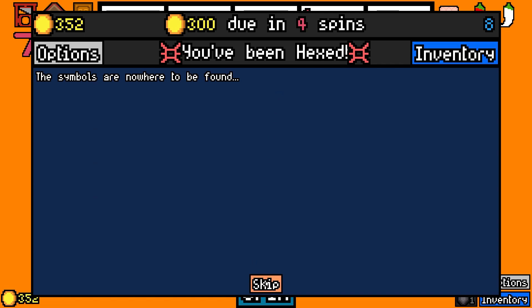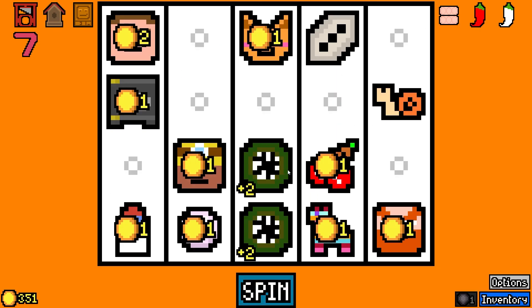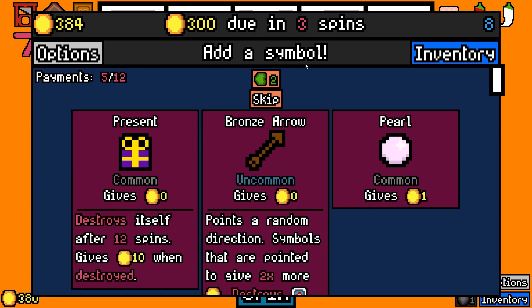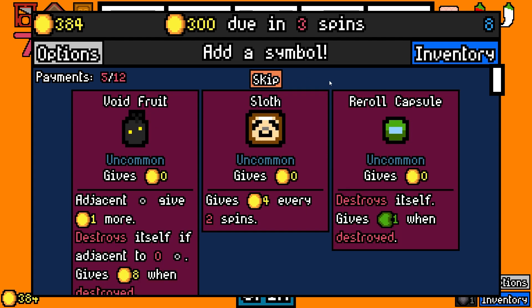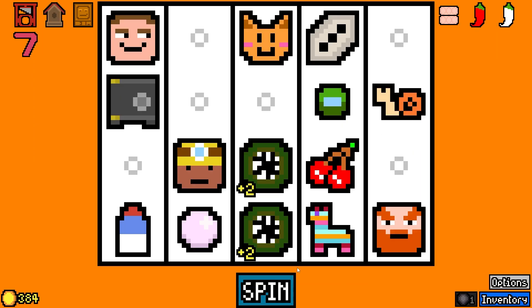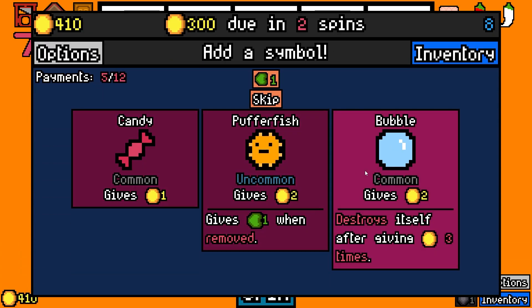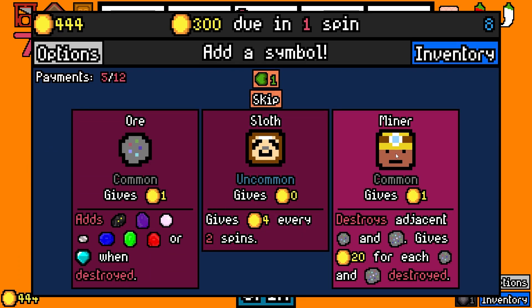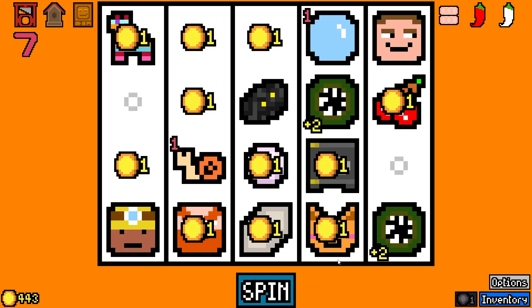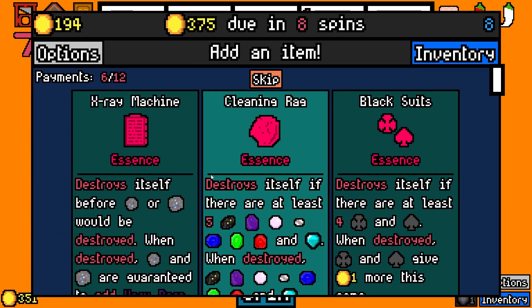You've been hexed. Hmm. I thought you guys ate it. I take the Arrow all the time. It's getting kind of boring, to be honest. Let's take the Reroll. Nice. I do have the Miner already. Let's give him some ore to destroy there. 300 bucks. We got it. No problem. Cleaning Rag. Ooh.